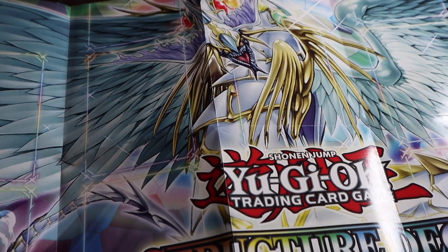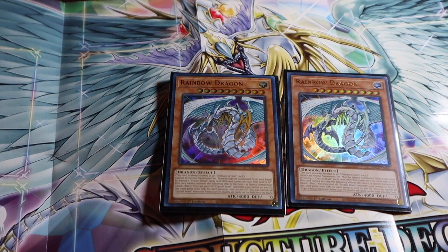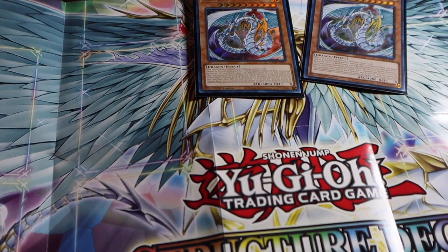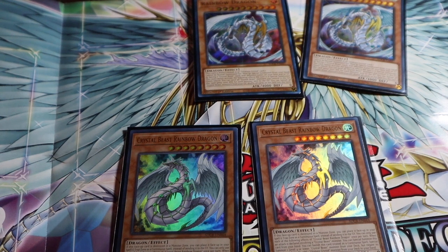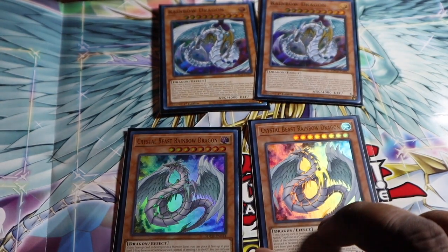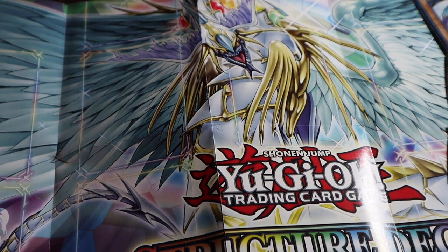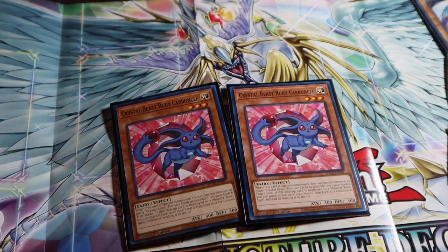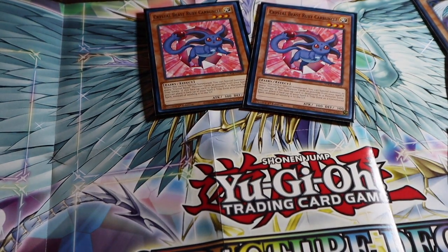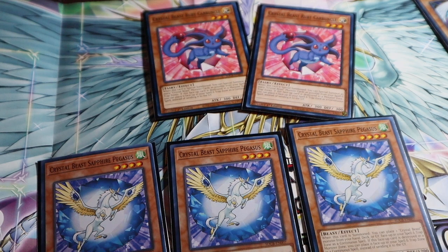Now we're going to play two Rainbow Dragon, and two Crystal Beast Rainbow Dragon. Then we're going to run two Crystal Beast Ruby and three Crystal Beast Sapphire Pegasus.